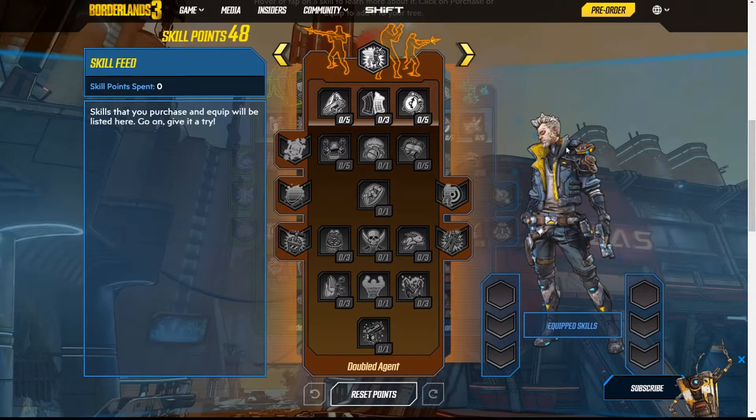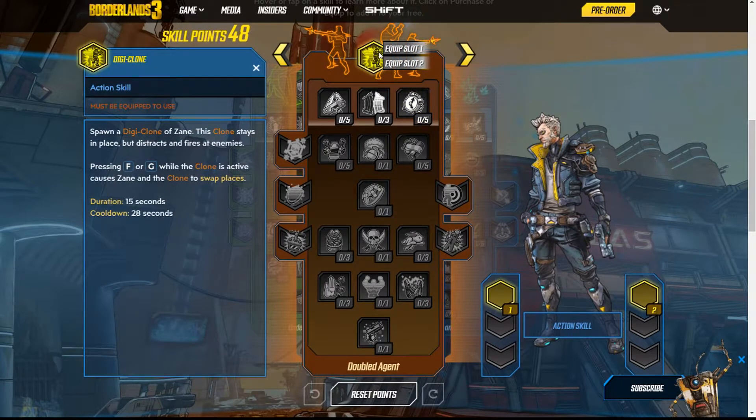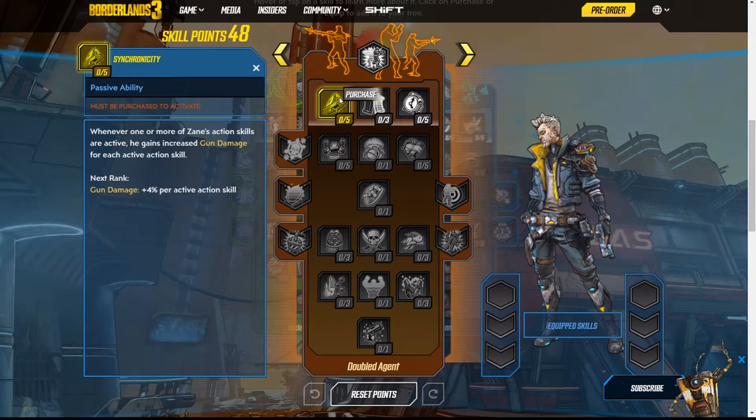Let's get into his first skill tree, which is Double Agent. The action skill of this tree is called Digiclone — spawn a Digiclone of Zane. This clone stays in place but distracts enemies and fires. Pressing F or G while the clone is active causes Zane and the clone to swap places. That's pretty cool. It'll probably help him move a lot faster too.